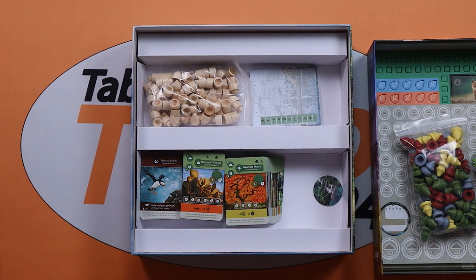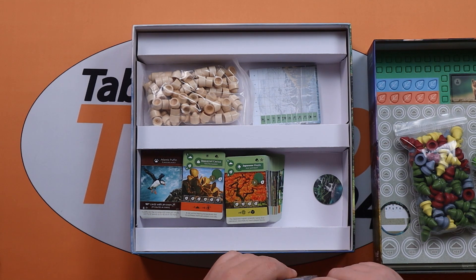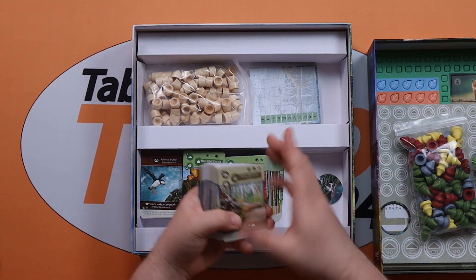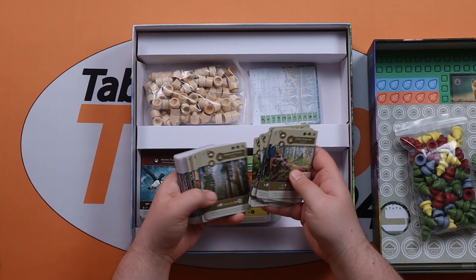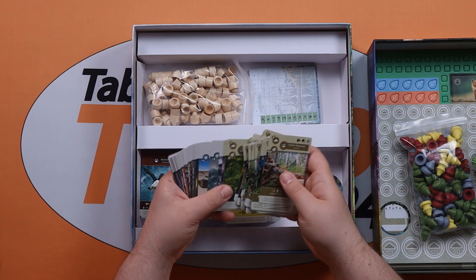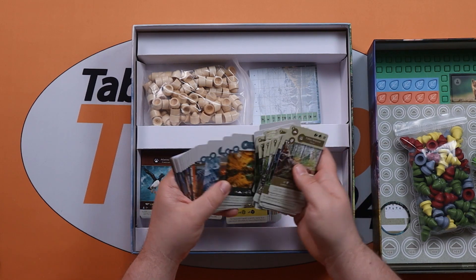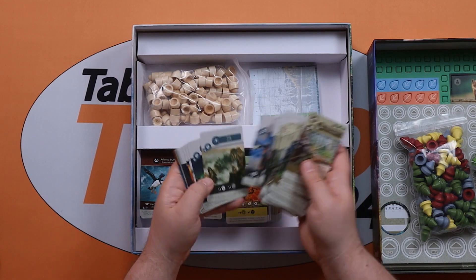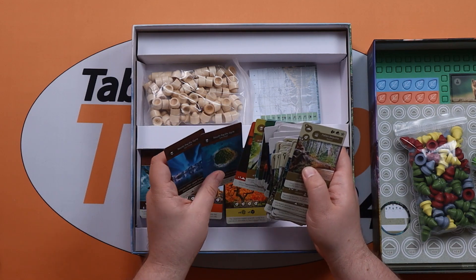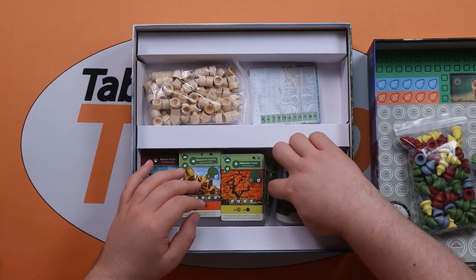Final deck. So some more terrain, lots of different options. Some events - a hurricane, stuff that's potentially going to damage us - all of those different events coming up. And then we've got solo mode cards, stuff that might change up the solo game. So a lot of cards in there and a lot of different bits and pieces.